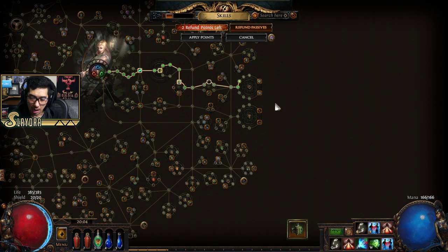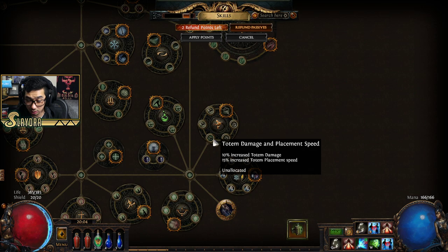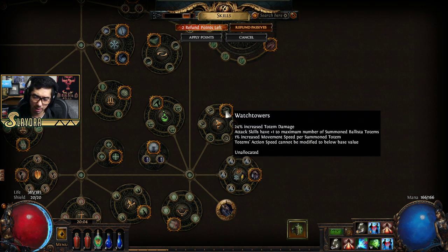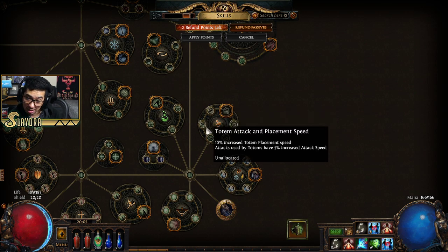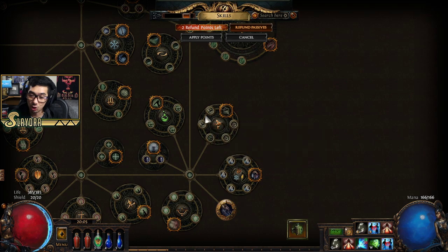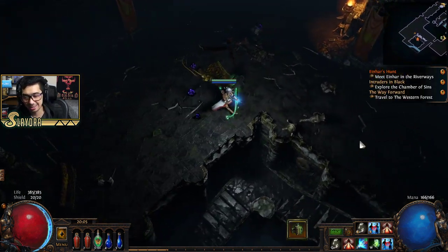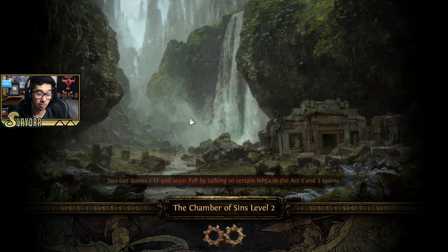As far as the totems go — the little watchtowers we summon, the ballistas — this will grant us an extra one, and then we get extra movement speed per summon totem, making it four. The rest is attacks used by totem, extra attack speed, extra placement speed. Placement speed is actually huge. Once we get Tailwind I think it'll be very smooth. I will use totems until the end of the game, just because the boss mechanic is so good.